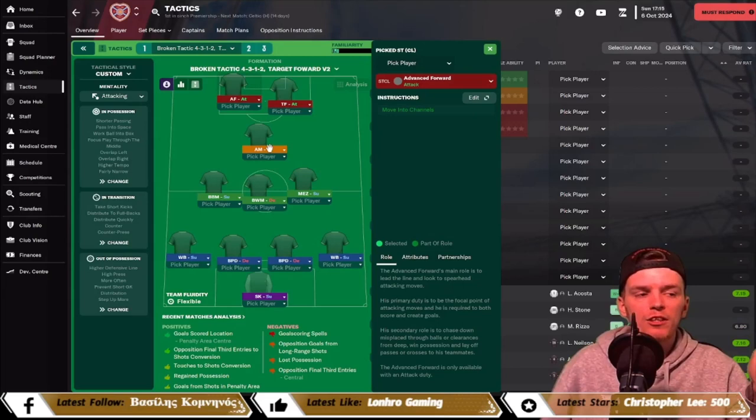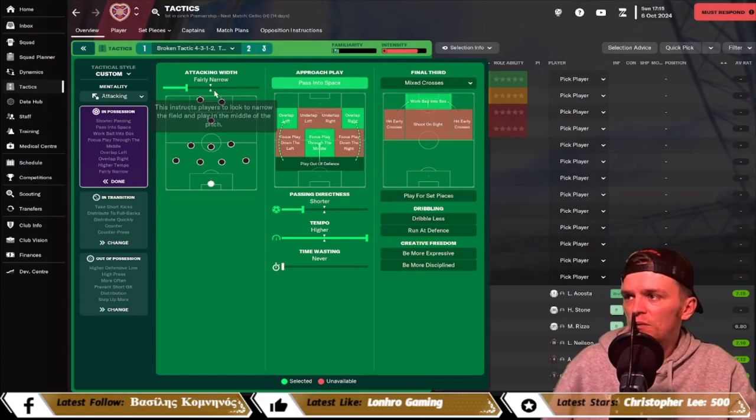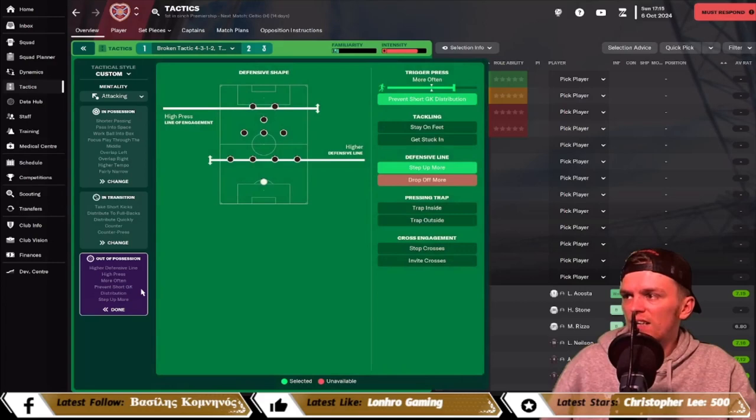It's a custom tactic with an attacking mentality. In possession, we play fairly narrow, pass into space, work the ball into the box with mixed crosses — you can use floated, it doesn't make much difference. For approach play, we overlap on both left and right and focus play through the middle. If struggling for possession you can also use play out of defense. Passing directness is shorter with tempo as high as you can get it. In transition: counter-press, counter direct, distribute quickly to fullbacks, and take short kicks.